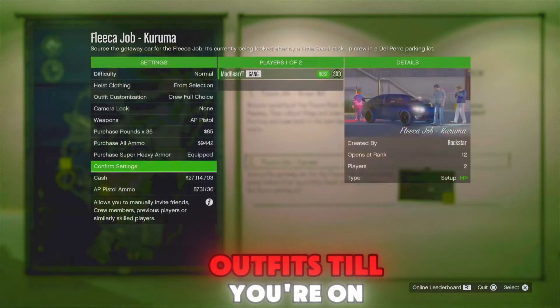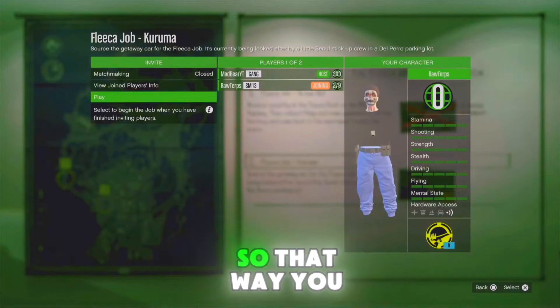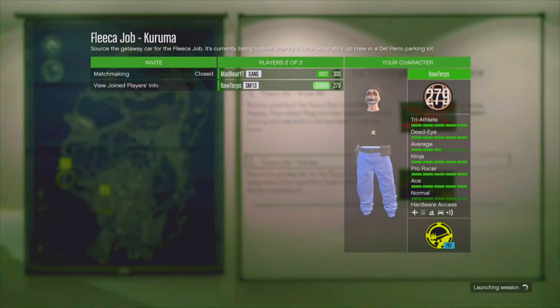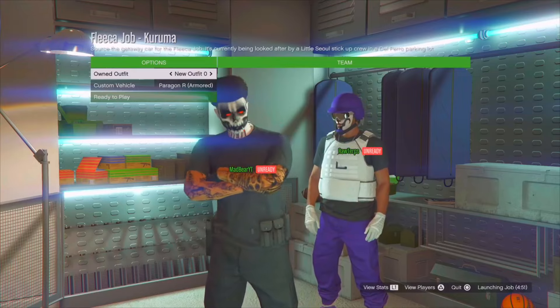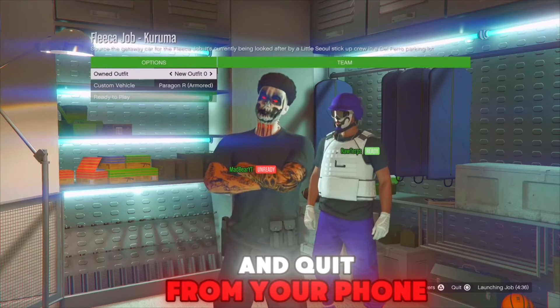When you load in, go through your outfits until you're on the one you saved. It's easier if you save it next to the one with the belt so that you scroll once to the left or once to the right. After you see the belt merge, load into the job and quit from your phone.